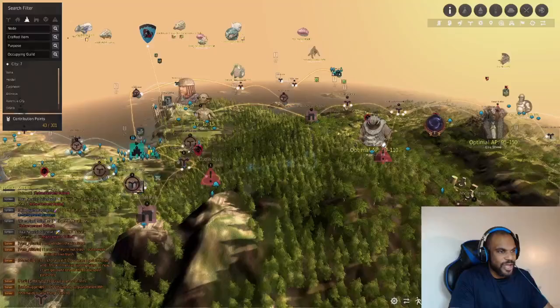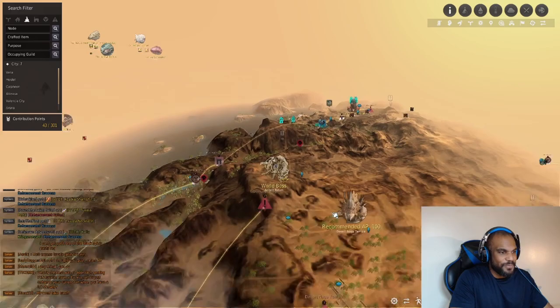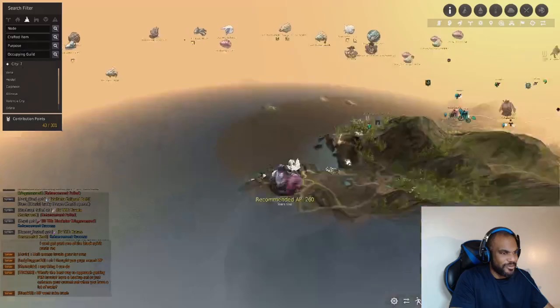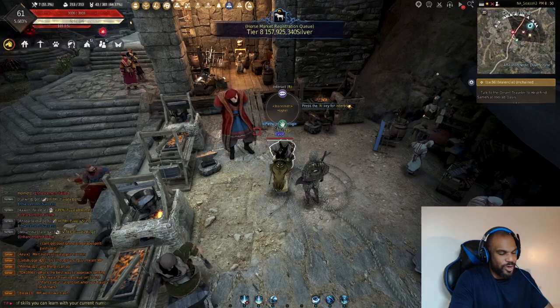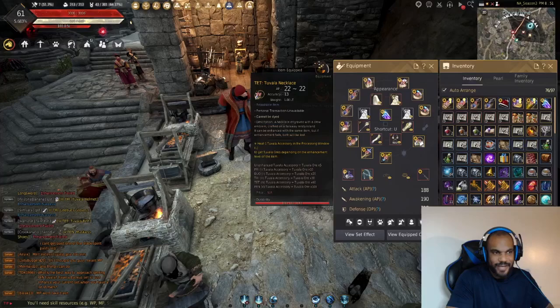Many grinding spots in the world require specific attack power thresholds — for example, optimal attack power 90–110, or 100–180, or some spots requiring at least 240 AP. If you can one-shot or one-combo the monsters you don't need max defense power, but for higher-end spots like Stars End, you really want your DP as high as possible. Generally AP is a little more important than DP, but your DP will scale faster because accessories are where most of your AP growth comes from after maxing weapons.